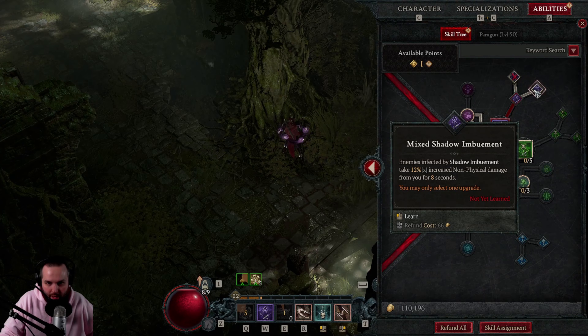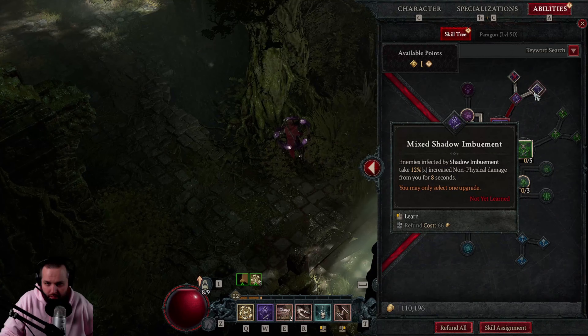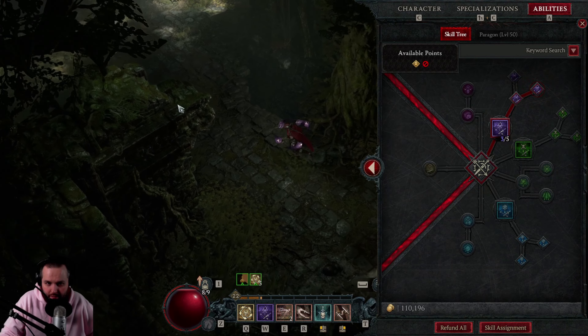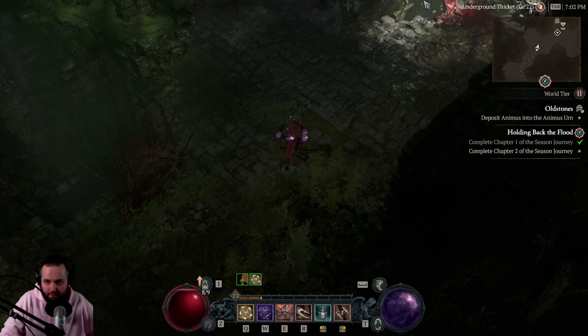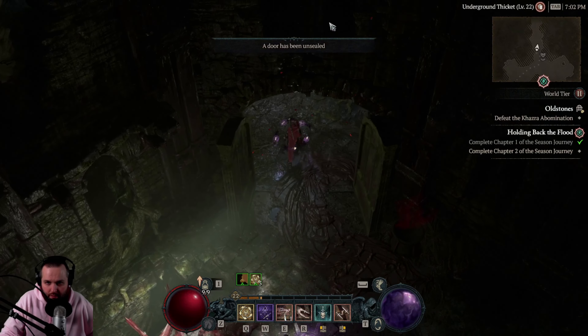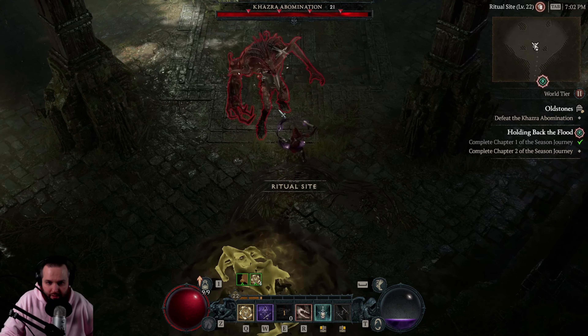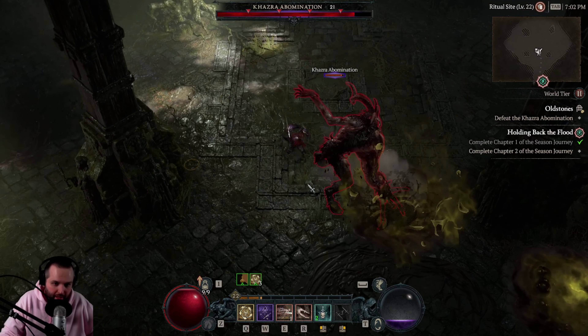Alright, so what should we take? Mixed Shadow Imbuement: enemies infected by Shadow Imbuement take 12% increased non-physical damage from you for 8 seconds. Or Blended Shadow Imbuement: Shadow Imbuement primary explosion makes enemies vulnerable for 2 seconds. I kind of like the 12% increased non-physical damage for 8 seconds - 2 seconds isn't a very long time. Alright, boss time guys. Kazra Abomination - we seem to fight this guy all the time.